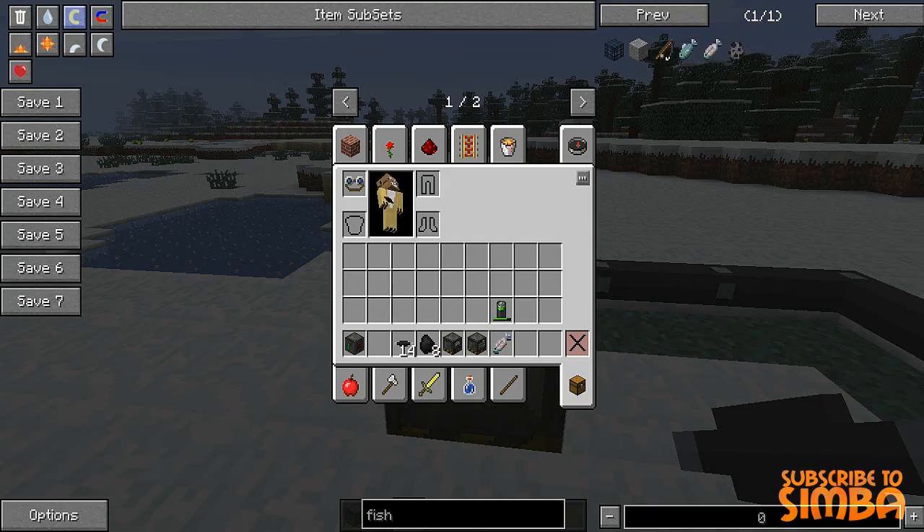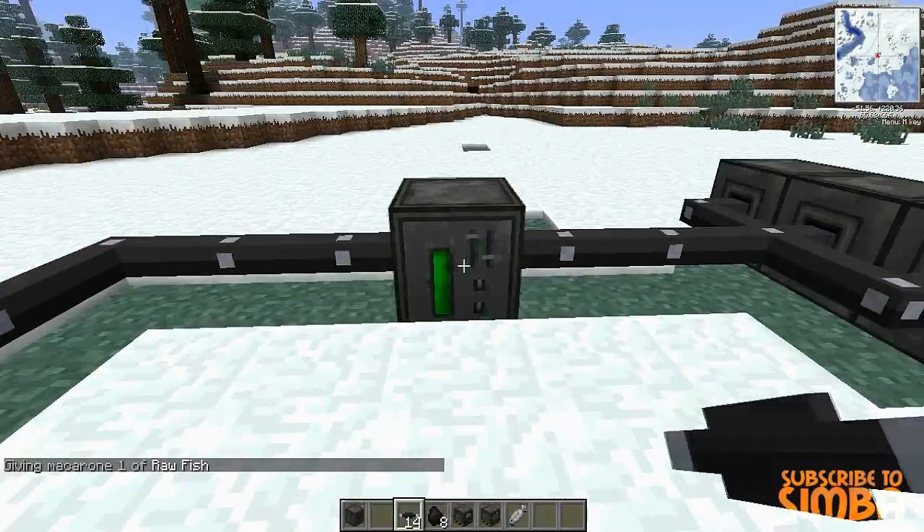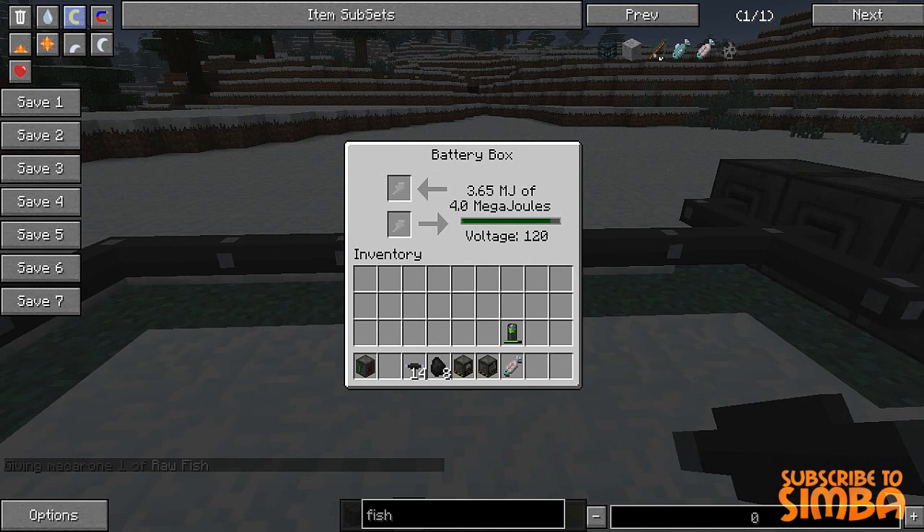So again, if we take a raw fish and put it there, it's going to cook that with the energy of the battery box.